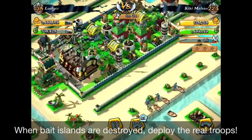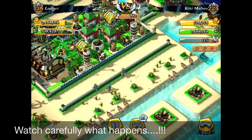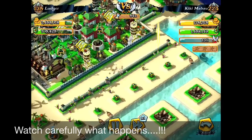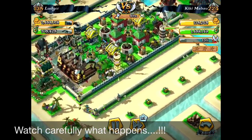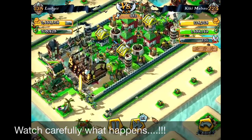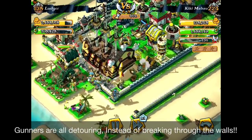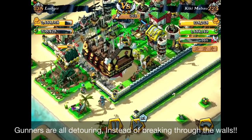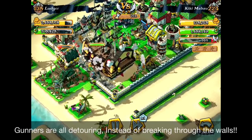When there are no buildings at the islands, deploy all your troops and watch what happens. Normally the gunner is going to penetrate and shoot through the fence. But as you can see, they're walking all the way around the fence — detouring, guided by the fence. Now they're entering into the south, where there are a lot of booby traps. And because the ship is there, that's going to be a big bait for the AI troops.